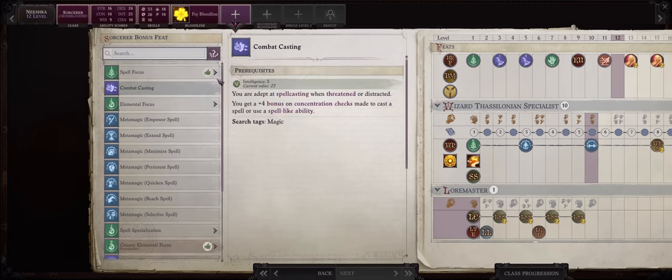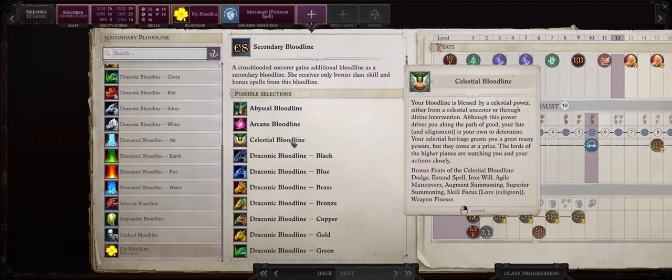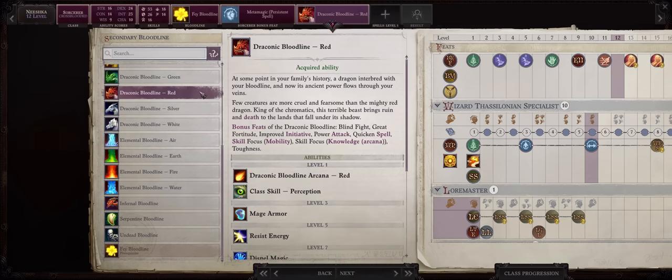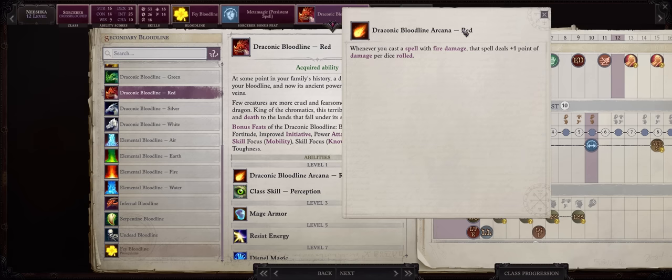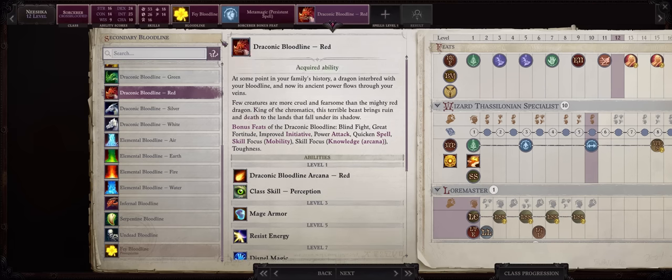Persistent Spell will force enemies to save twice when attempting to resist your crowd control spells and take the worst result. For your second bloodline you have two choices. My preferred pick is Draconic Red — just at level 1 you'll have the Arcana ability that increases the damage of all of your fire spells, which is amazing for both Scorching Ray and Hellfire Ray since they roll multiple times, meaning this will apply three times per spell cast. And yes, even if you are getting the bloodline as a Sorcerer, it will work for our wizard spells.